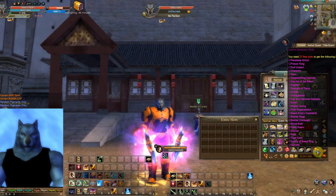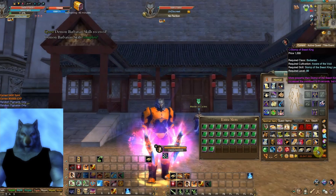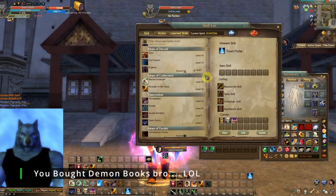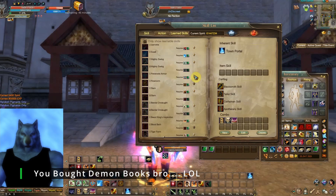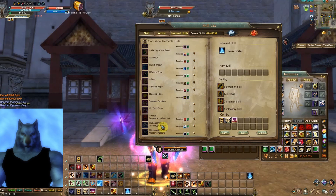There it is right here, you're gonna right-click it. By the way, you can also buy for other toons if they don't have the event gold or whatever. And there you have it — all the sage skills you could ever need.